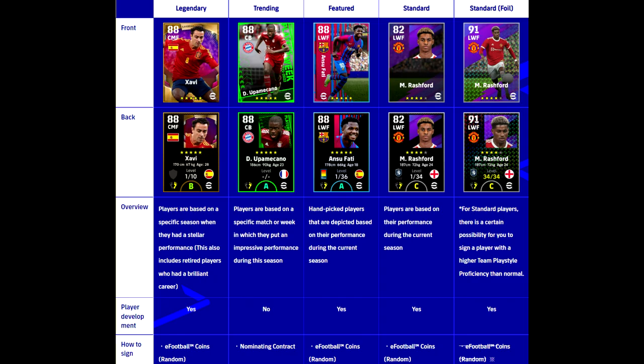When we go over to the Konami card breakdown on their official website, you'll see all the cards — the front and back. In the overview we have legend, trend, featured, standard, and then the shiny card. You can check that out on the official Konami eFootball website where they break down all the cards.